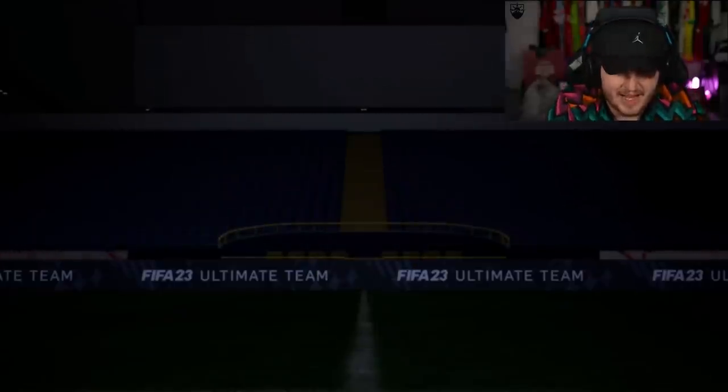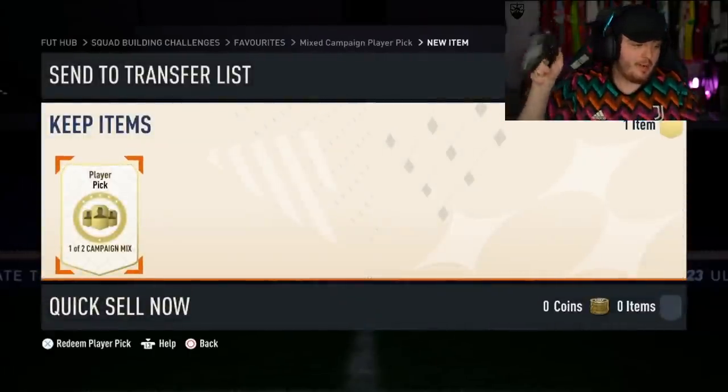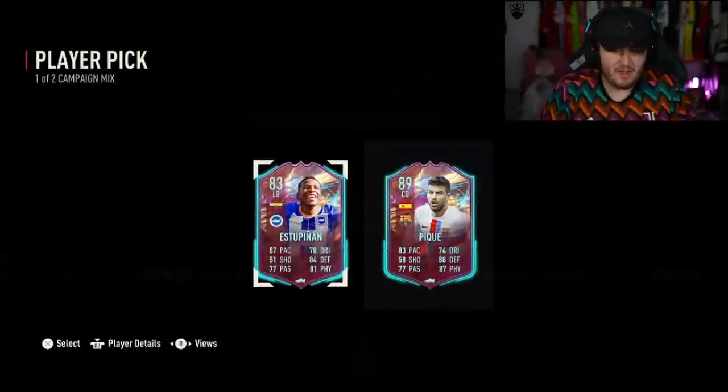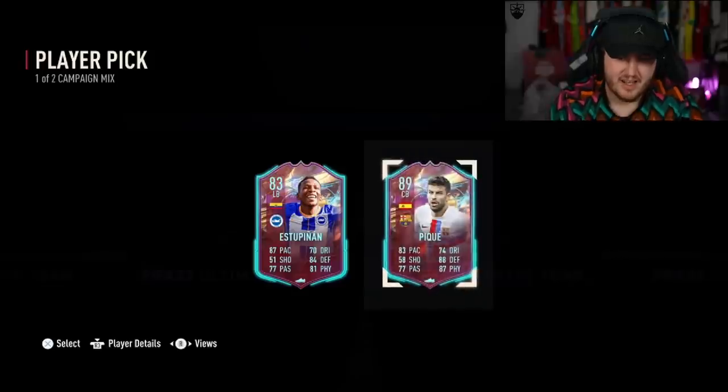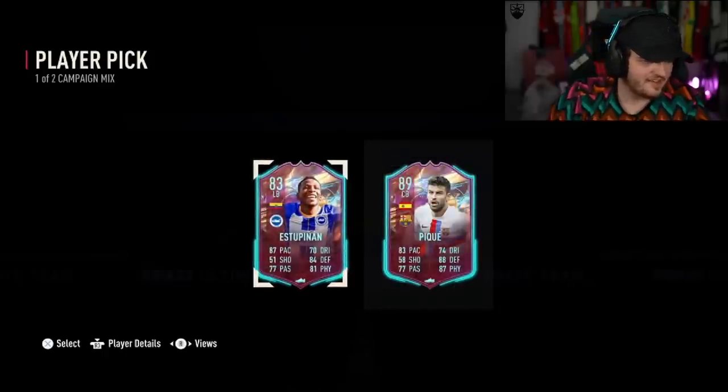We have the campaign bag player pick on one of Jude's other accounts. That PK card isn't bad - Esther Pignon. He plowed his teammate's mum - yeah, that's not funny.